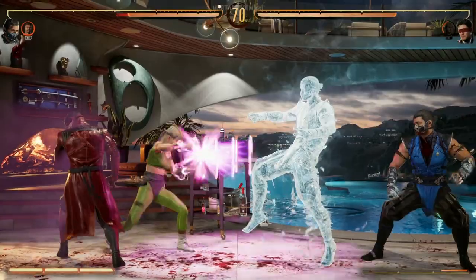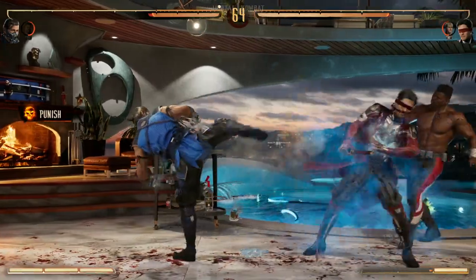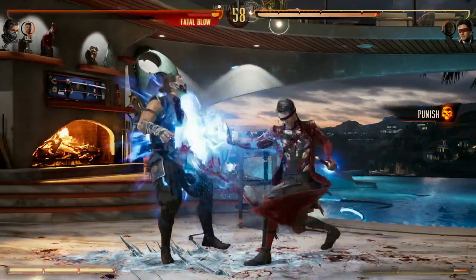Everything changes when you have Sento out, so you're kind of learning two characters — Kenshi without Sento and then Kenshi with Sento — and then how to intermix the two: how do you bring him out, how do you take him back, what can you do when Sento's out? There's a lot of complexity to Kenshi in Mortal Kombat 1.